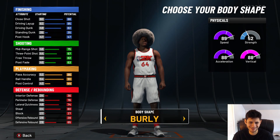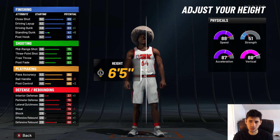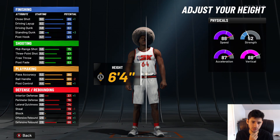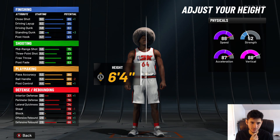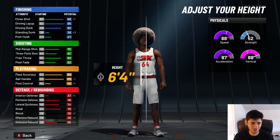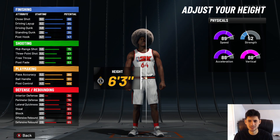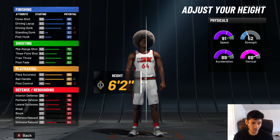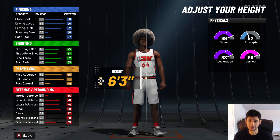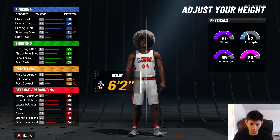In body shape, just go build. For height, you could go 6'5" but you want to get every single dribble animation, so go 6'4" — actually, going 6'5" gives you plus one close shot, plus three standing dunk, minus two ball handling, and plus one interior block, so it's just not worth it. Go 6'3". At 6'2" you'd only lose one driving dunk, but that's very important because you want 86 driving dunk to get the elite small contact dunks. At 6'2" you'd only get 85 driving dunk at 99 overall, so we're going with 6'3".